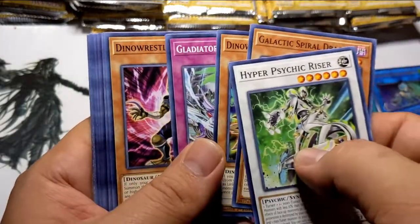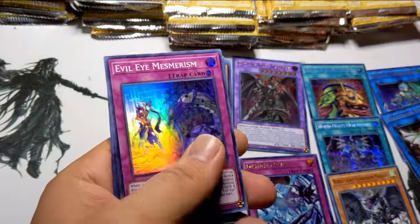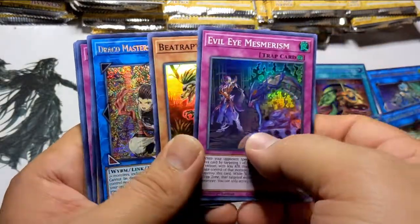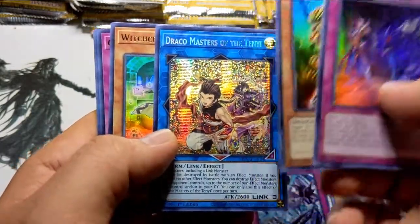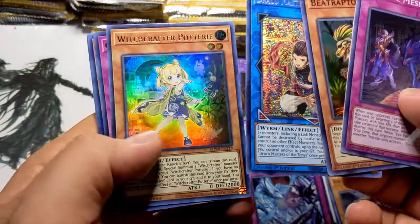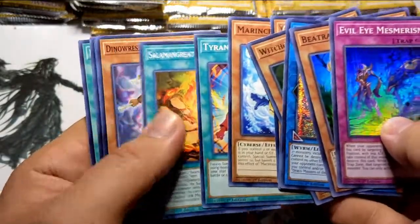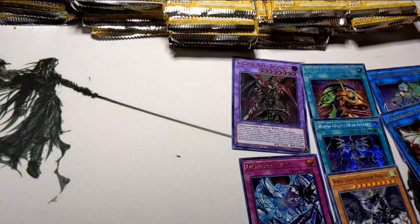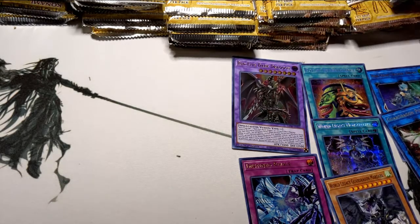Galactic Spar, Dino Wrestler, Dino Wrestler, Evil Eye Mesmerism, Beat Raptor, Draco Master of the Ten-Yi — I didn't even know this card came out for the Ten-Yis. Another Witchcrafter — get out, I have one of those — and nothing much else. Not much. Let's put these two aside and on to the next pack.